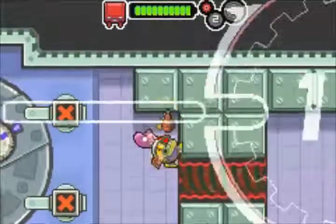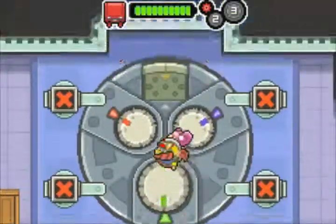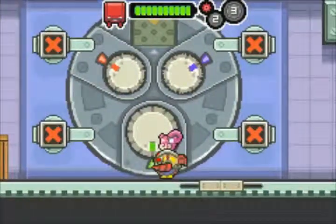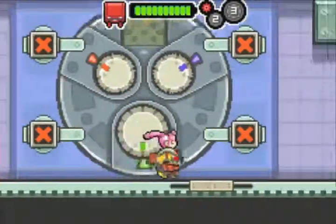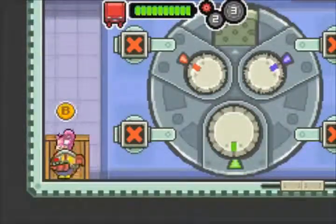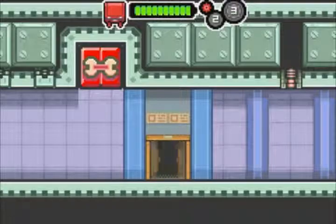You will remember this room from last time — this is where we left off. As you can see, there are three dials. We're gonna need to figure out what the combination is, and we're also gonna need to figure out how to manipulate these dials, because there doesn't seem to be any obvious way to do it.